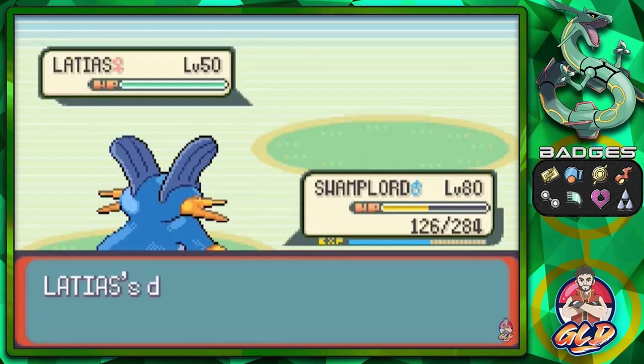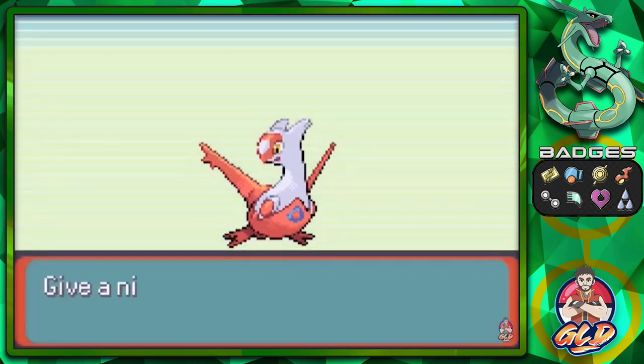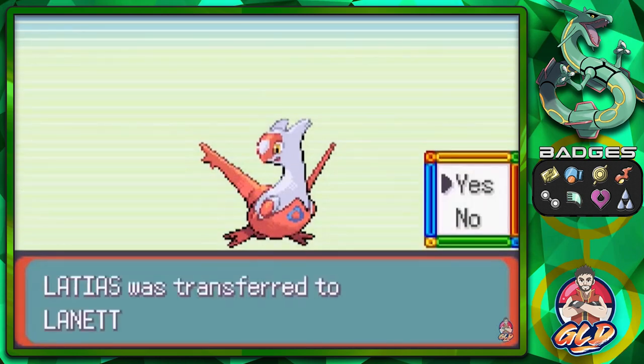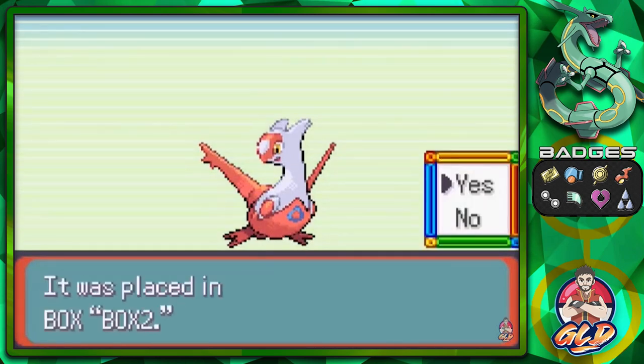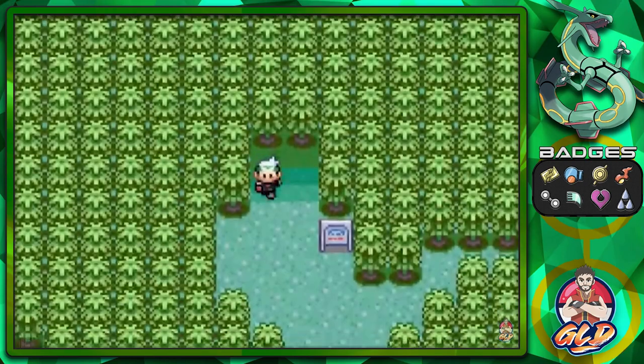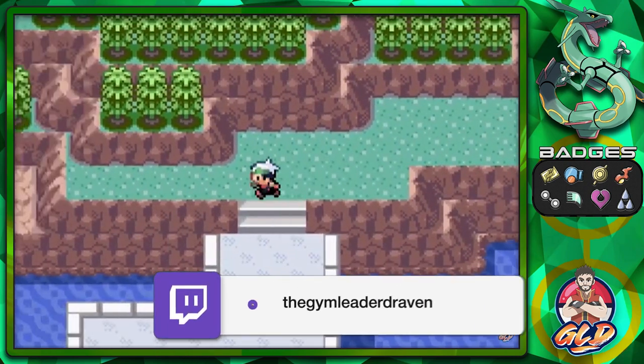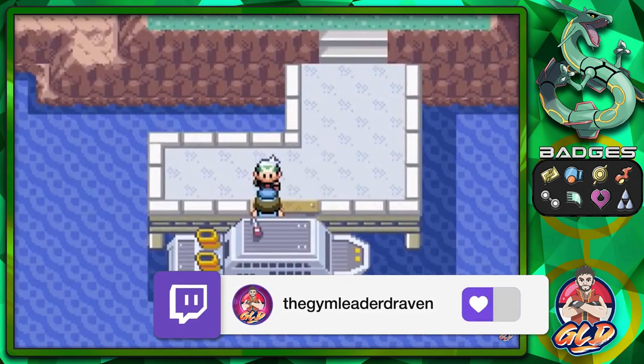There we go — Latias, the Eon Pokémon, 4 feet, 88 pounds of pure muscle! Its Pokédex entry reads: 'They make a small herd of only several members. They rarely make contact with people or other Pokémon, and disappear if they sense enemies.' This is probably the second time in my history that I've caught Latias. I'm not going to nickname this Pokémon. That is how you capture Latias or Latios if you got the opposite gender.